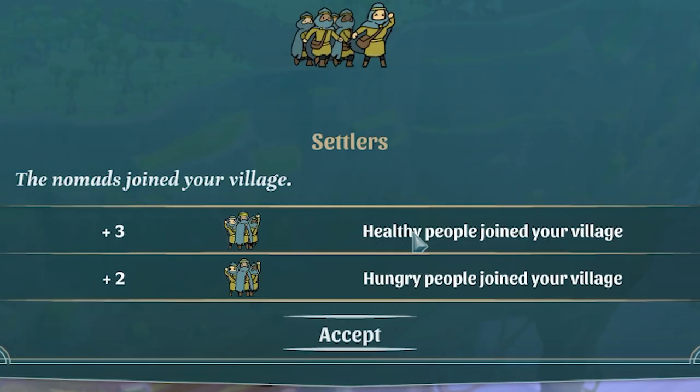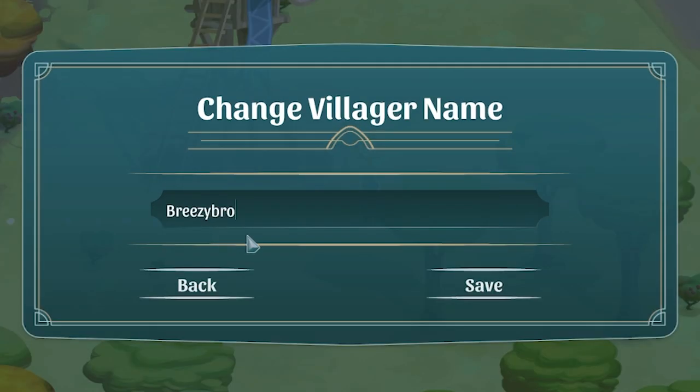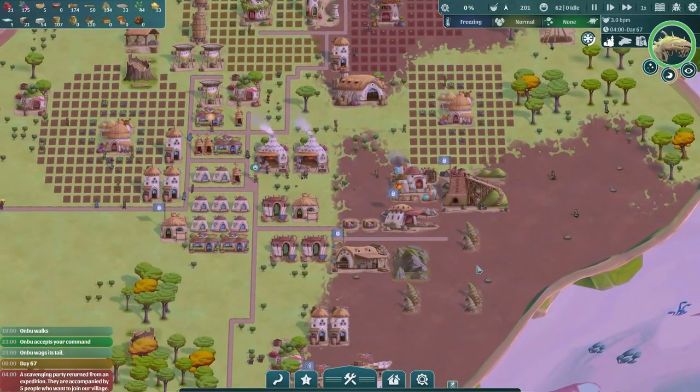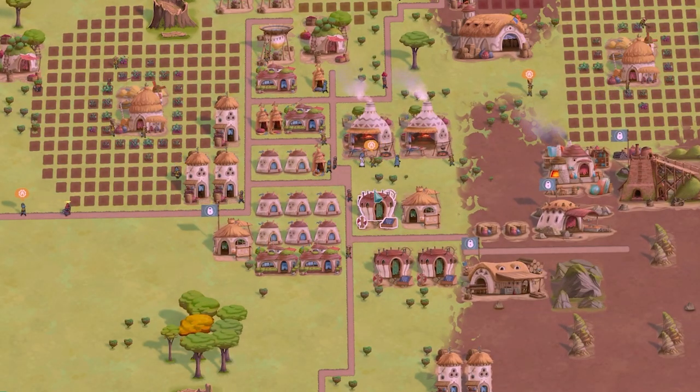Three healthy and two hungry people have joined. Neglected Zach, Breezy Bro, Jono Purdy, and Cody Barrick - welcome to the colony. I might have to get you guys to work straight away because I feel like we're in a little bit of a tricky situation.